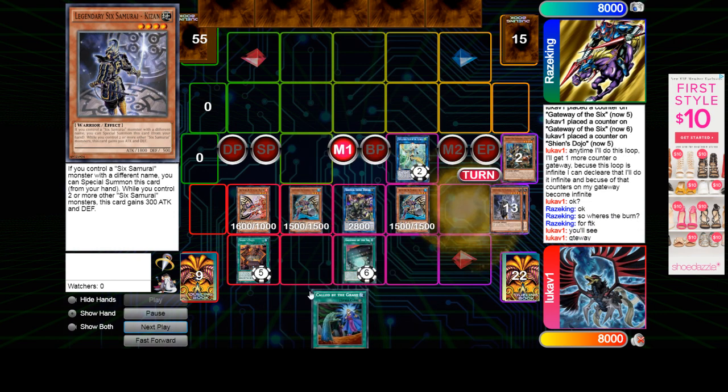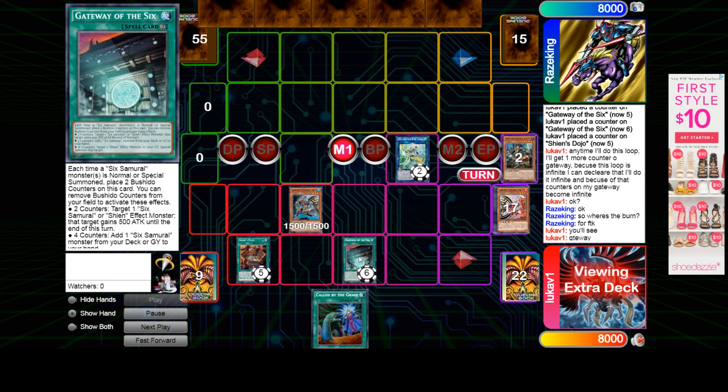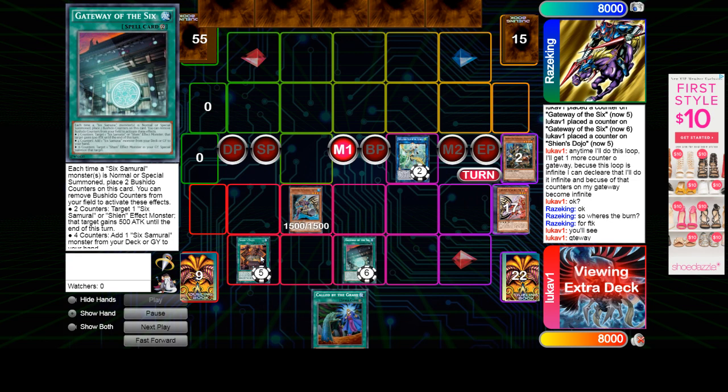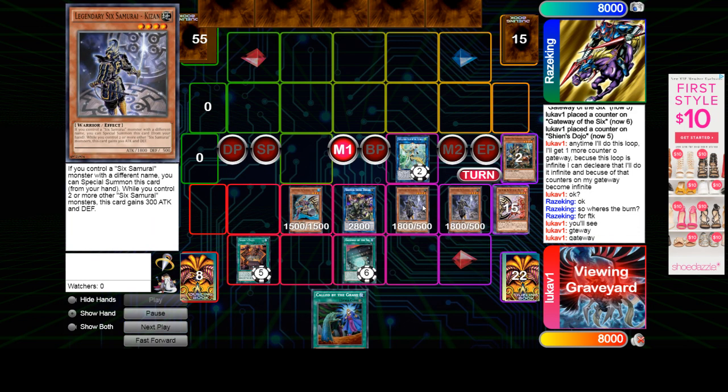See, he's just going to get infinite counters. So then they're going to continue. Pretend these counters are like infinite, because in reality he would have just kept repeating that over and over again. He would have had enough counters to do this whole combo — but it just saves time.